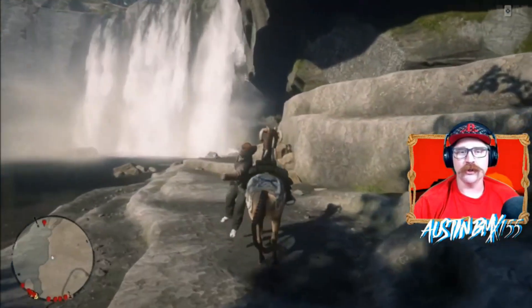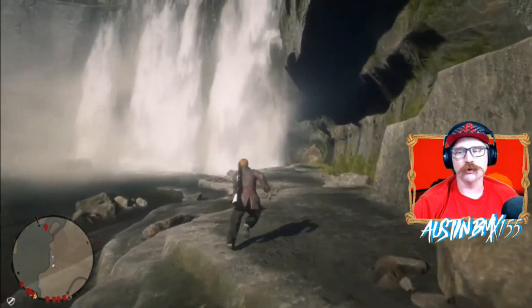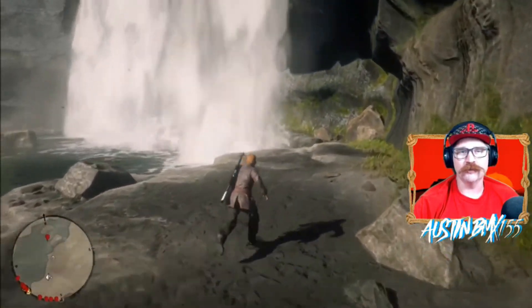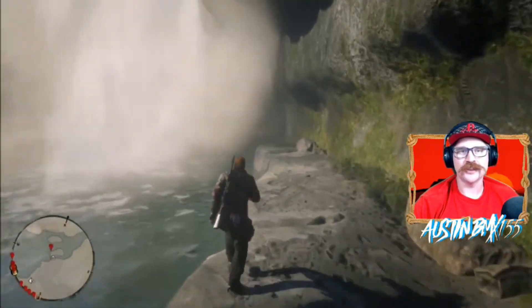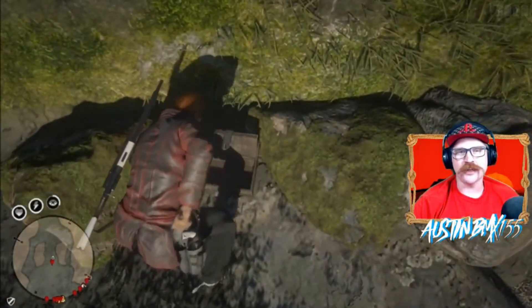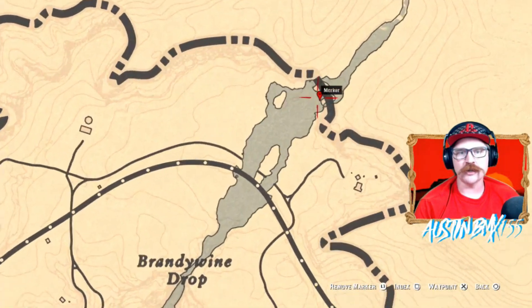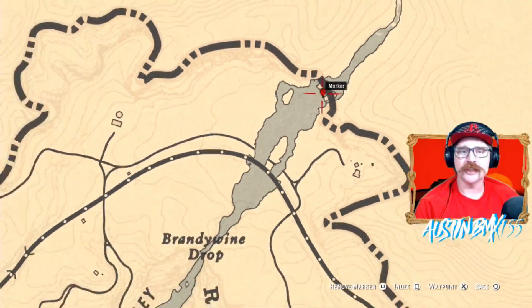The next lootable, also part of Group C, is up above Brandywine Drop in the Roanoke Ridge, back behind the big waterfall. You'll find a nice little chest that has a Pearl of the Sea collectible in it. On the map, we're right behind the big waterfall right on the edge of the map — super easy to get to.